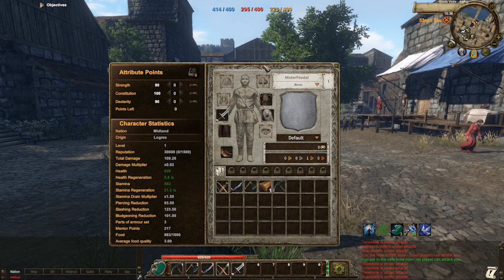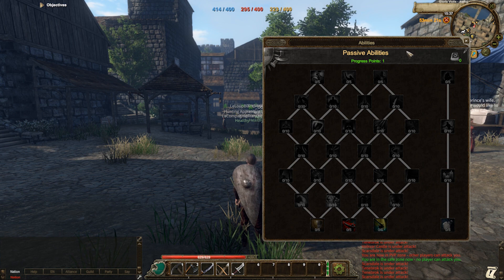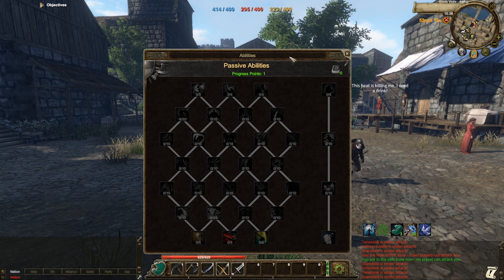Pressing B on your keyboard will open your passive abilities. As you level up, you will gain passive ability points. Placing points into the appropriate abilities will determine how your character functions in a PvP or PvE instance.